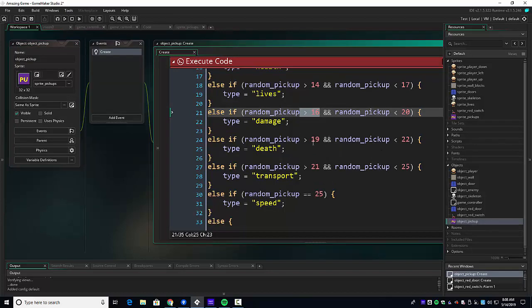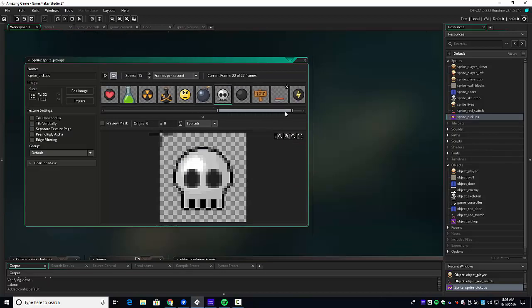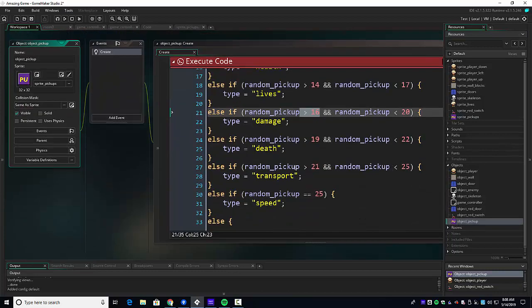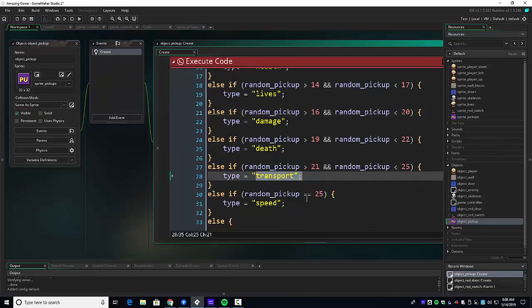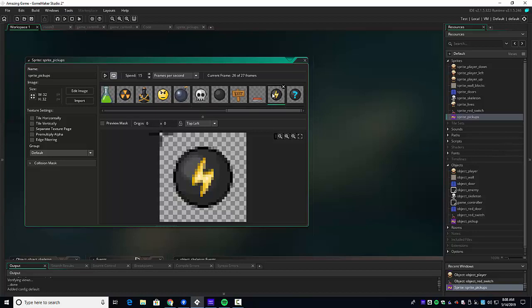Death should be the next two — frames 20 and 21. We go back and verify that: 20 and 21 is death. The next three are transport, so it's going to be greater than 21 and less than 25. Let's verify — yes, that's transport. And then the second to last is speed, that's frame 25, the penultimate frame. It shows 26 and 25. And the last one is mystery.